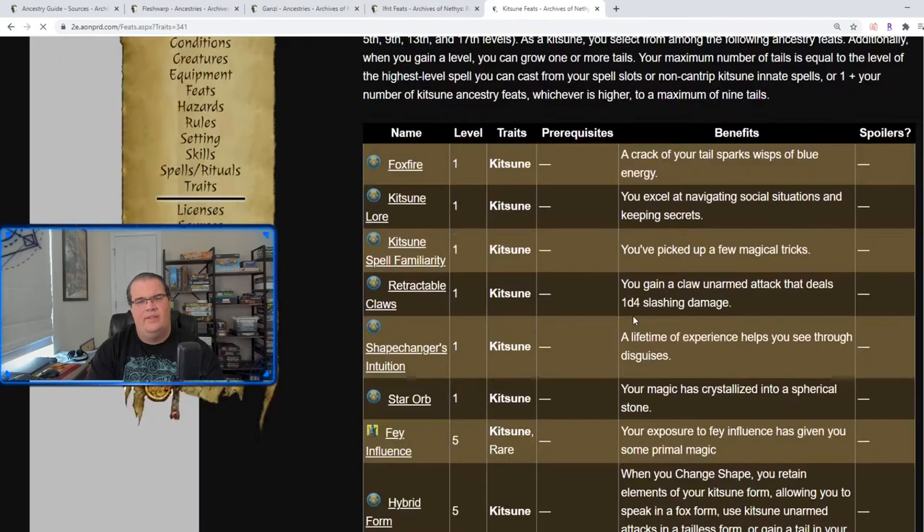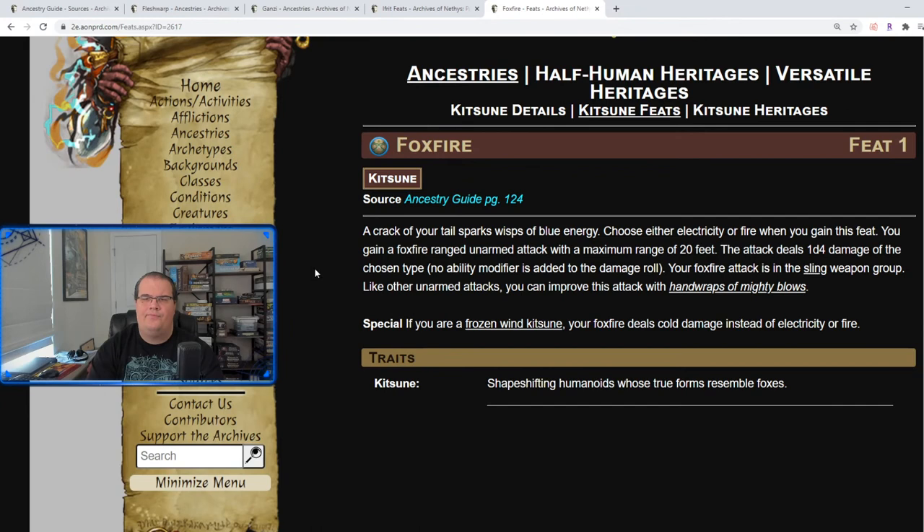Kitsune feats: Fox Fire — choose either electricity or fire when you gain this feat, and you gain a ranged unarmed attack with a maximum range of 20 feet dealing 1d4 damage of the chosen type, which you can improve with handwraps of mighty blows. Compared to the Ifrit's magma spike, this is the ranged version — a little bit weaker but gives you a ranged attack in case you need one. If you're a Frozen Wind Kitsune, it does cold damage instead. Kitsune Lore obviously gives you lore on Kitsune.